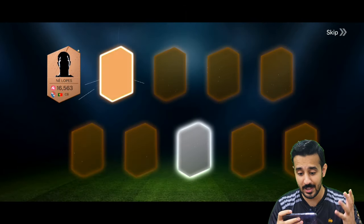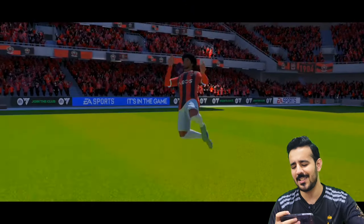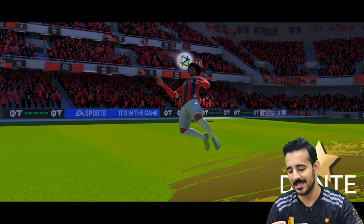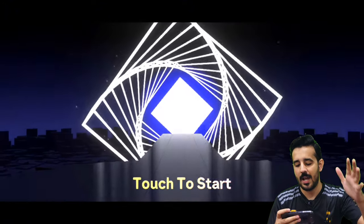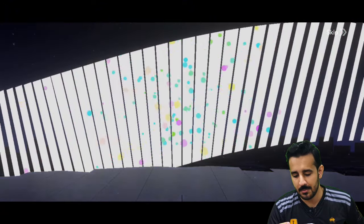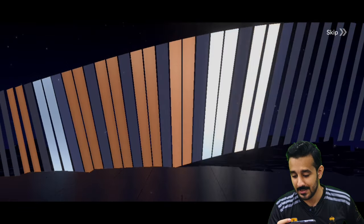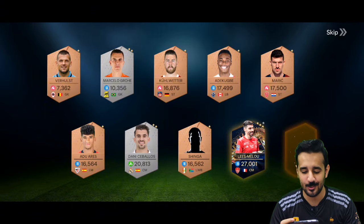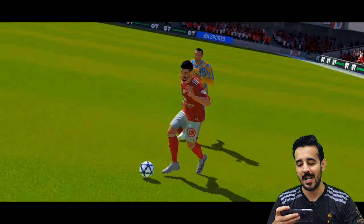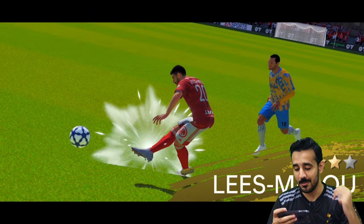Another 10 packs and this time we are going to get one — no, it's wasted again. But then we are going to get a player — it's from OGC Nice and we got Dante! That's our second Team of the Season player. After Dembele we got Dante as well. Another 10 packs, walkouts are coming — one gold player — let's see who we get.